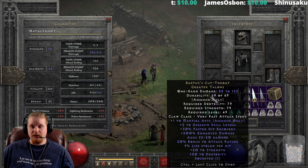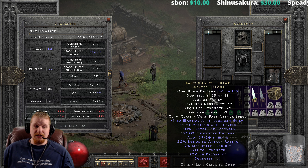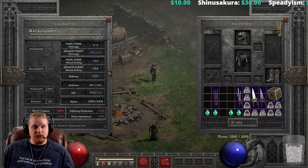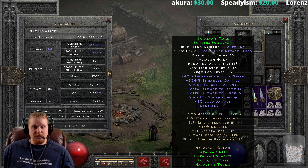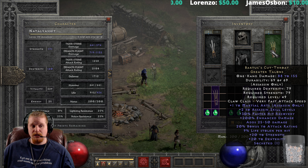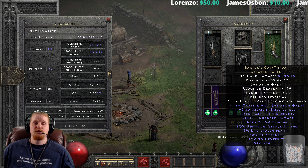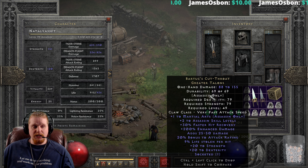We also have a very nice plus 20 dexterity and plus 20 strength, which means you can use Bartuc relatively nicely as a buff stick. For instance, if you had a nicer claw in your left hand — maybe Natalya's Mark — you could take a Bartuc, put it in your other hand, get that nice 20 strength, 20 dex, plus the 30% faster hit recovery and the plus 2 Assassin skills. It's just a generally very nice buff stick, and it can also be used as your main hand weapon.